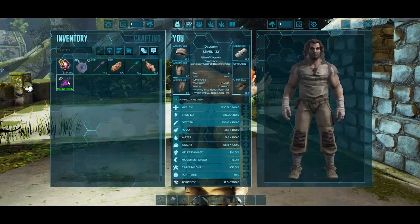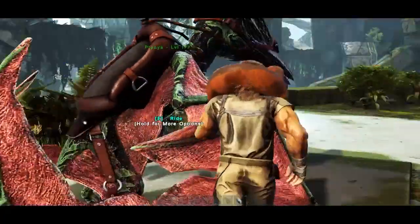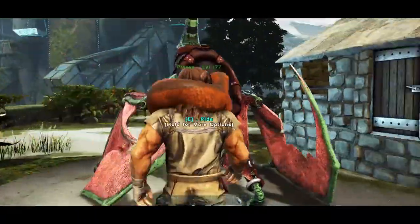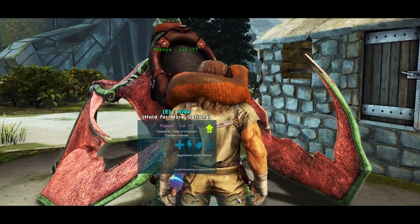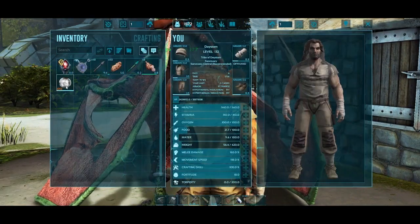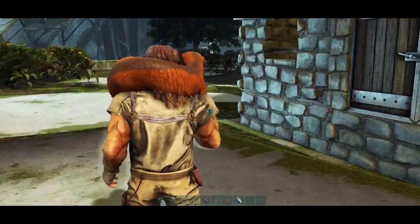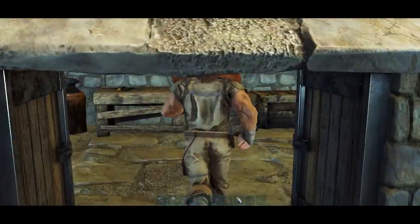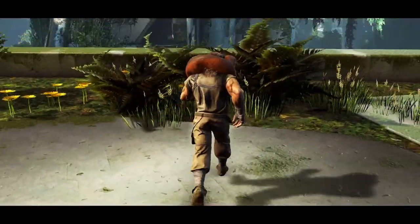Welcome back everybody. I was able to finally get one here — I got Tanya. Tanya has all the good stats from everybody else and actually got a weight mutation. So we got our pteranodon and we're good to go.